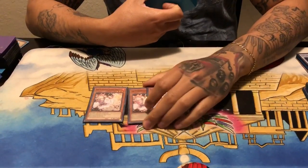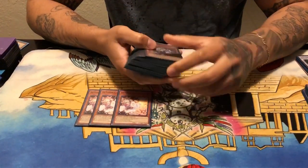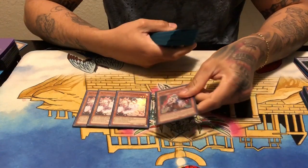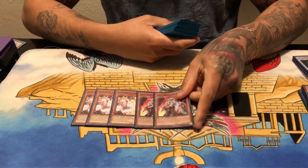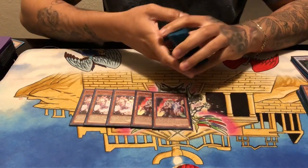Let's hop into the list. Starting with the main deck — that Ash Blossom. We're playing three copies of her. She's a really generic, universal, awesome hand trap. She's the only one of the sister family that I play three of.